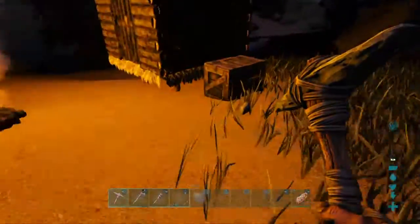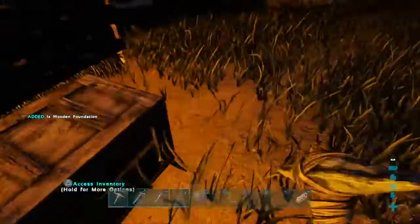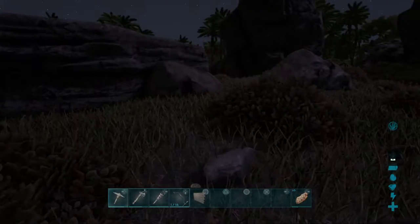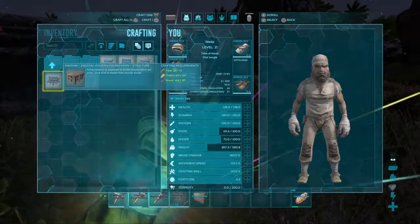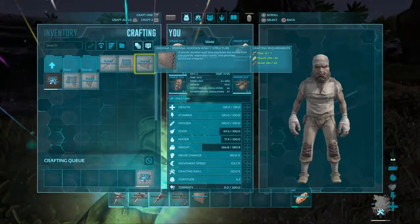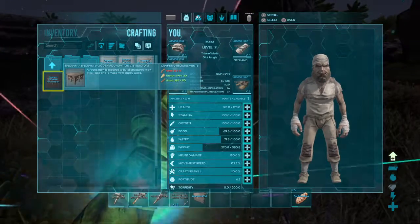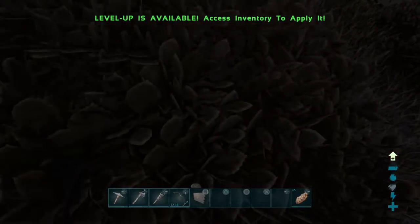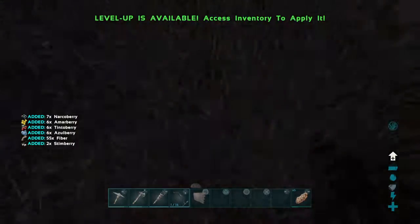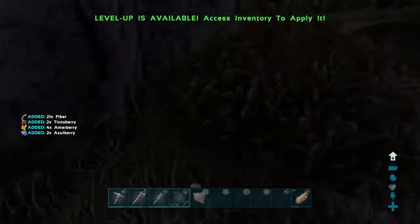Oh, actually I do need that foundation. What in the world am I doing? Now we're ready. I can only craft one. Fiber — I completely forgot about the fiber. Work on the fiber. Looks good.